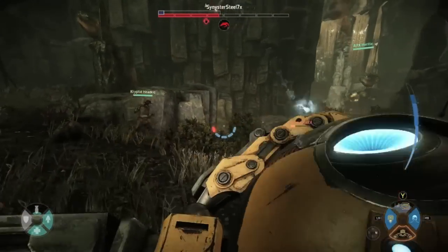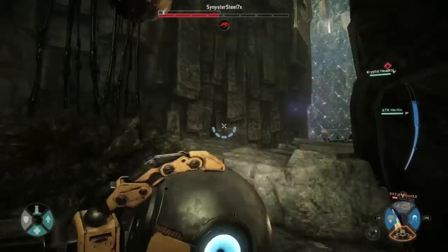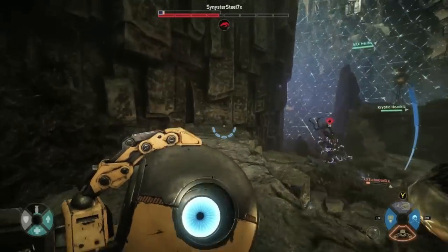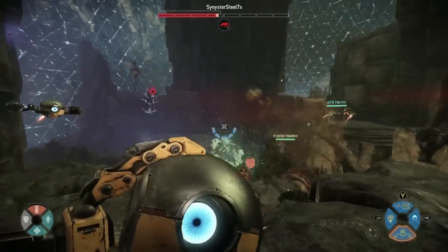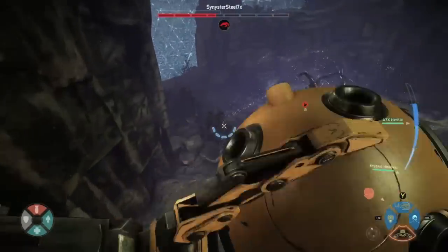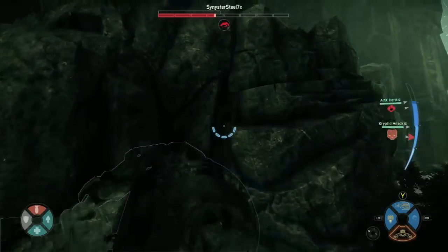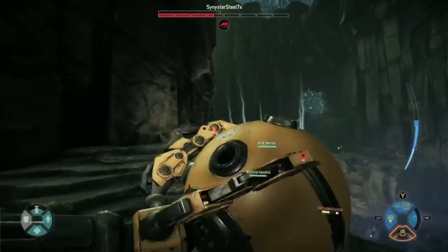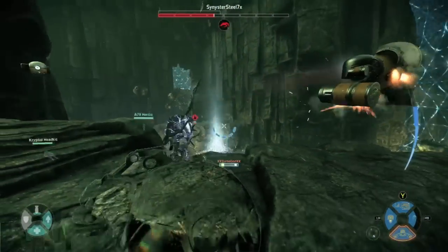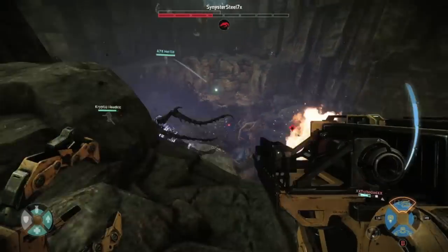Bucket's heat-seeking missiles do a decent amount of damage but don't rely on them too much — Bucket's strongest strength is his turrets. Circle the monster with those turrets and you'll be able to kill this monster very quickly, especially if your medic class is hitting the monster with weak spot points. I recommend combining Lazarus, the second tier medic, with Bucket, so the medic can create those weak spots and Bucket's turrets can do double and triple damage killing the monster very quickly.